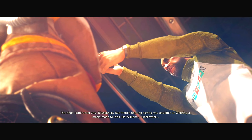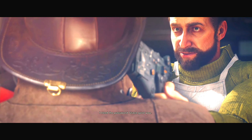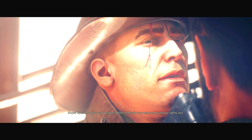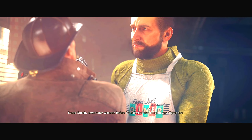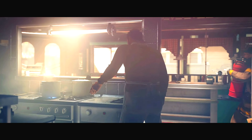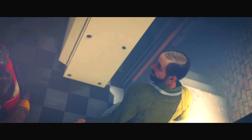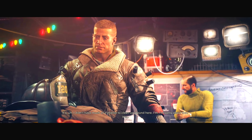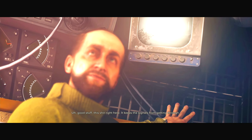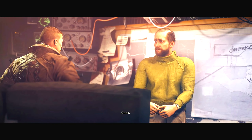Not that I don't trust you Blazkowicz, but there's nothing saying you couldn't be wearing a mask made to look like William J. Blazkowicz to hide your alien space lizard facial traits. So I made the pass — Grace gave it to you. She didn't give me one, right? Off with the mask — show me your lizard face! Lower your weapon before I break your arm and put your lights out. I knew it was you, Terror Billy — I'm just messing with you. Come and follow me. Welcome to mission control. I haven't had much of a chance to clean up. This stuff keeps signals from getting through — very effective against alien mind-reading devices. How's Grace? Good. Baby Abby? Fine as cream gravy — Christ, I miss her.